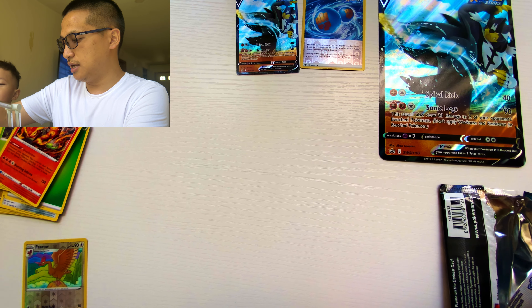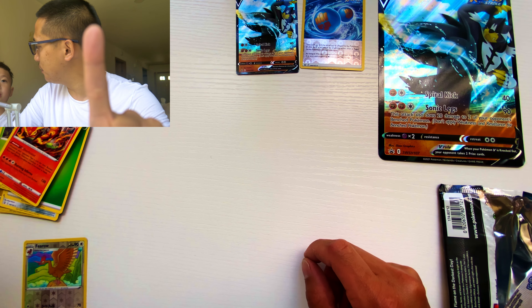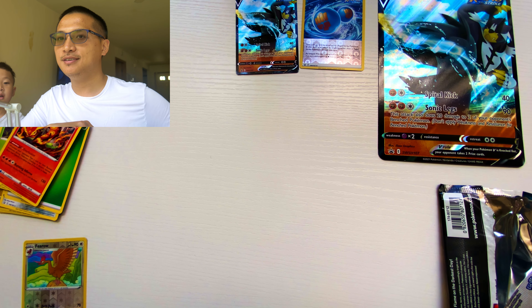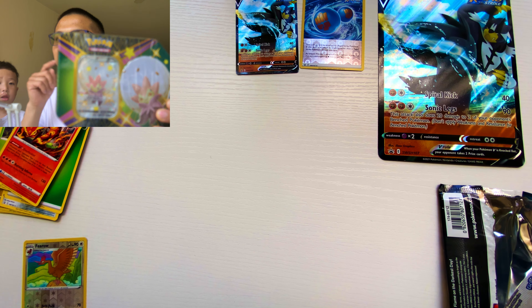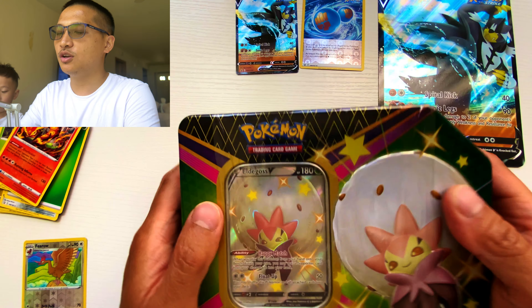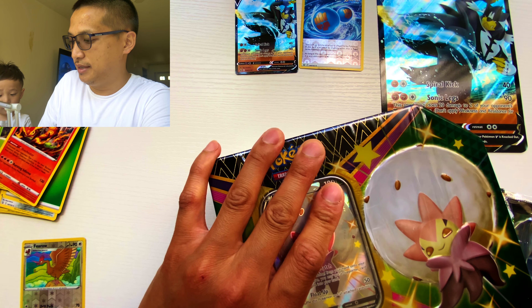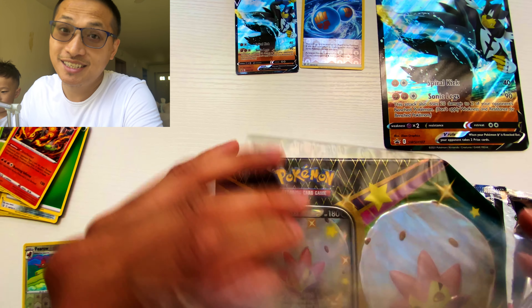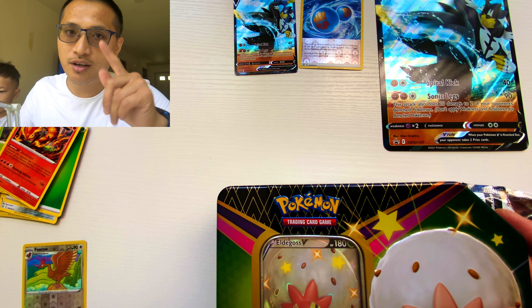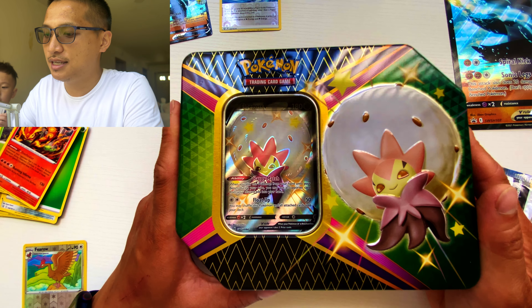So Silas gets the last pack, the Crimson Invasion. But hold on — we got something more amazing. We have a box! Yes, the ten-box Shiny Fates. We still have it, so don't go yet, folks, because we still got some more fun coming your way. We have the Shiny Fates ten.